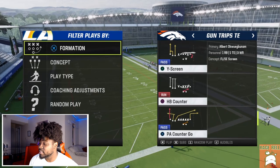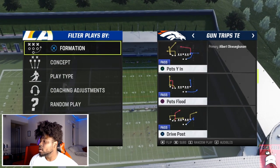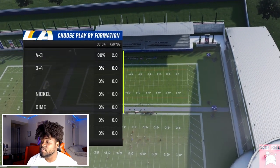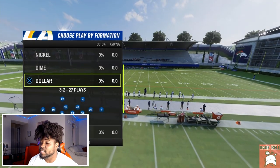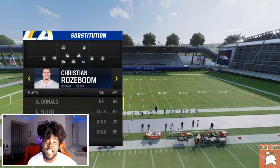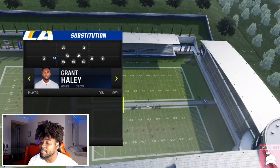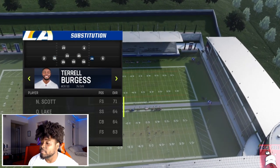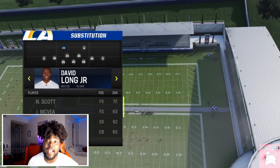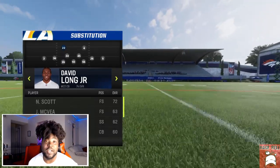The play we're looking at today is the Pat's Y In. Before we dive in, let's look at defense — I'm in Dollar and I've subbed out all the defensive linemen so I have a bit more time in the pocket. I put safeties at linebacker except for Bobby Wagner, and I have cornerback David Long Jr. at safety for the extra speed up there.